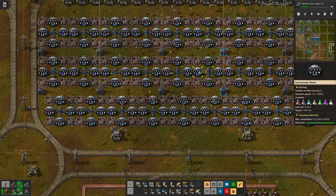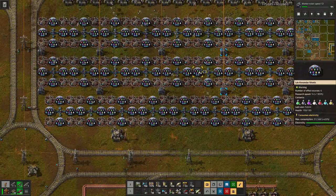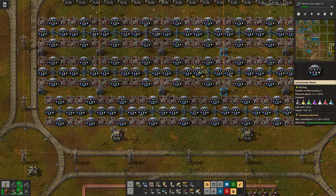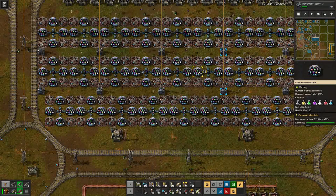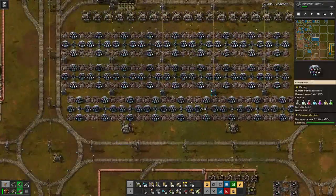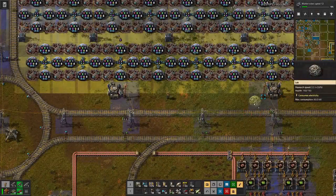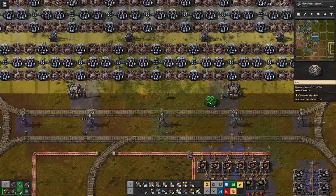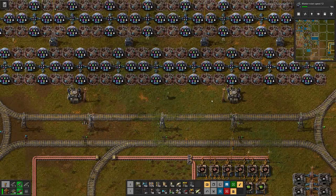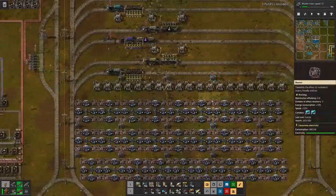So if we look at this one, we have 1300 percent speed versus — wait, that's wrong. What was it originally? If we place one down, we had 250. So that's roughly a thousand percent more than we originally had.